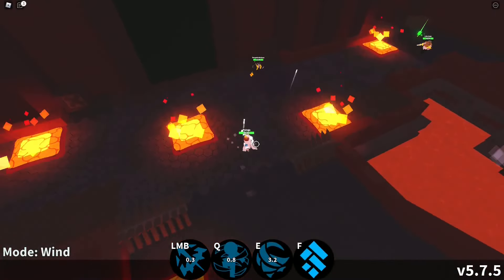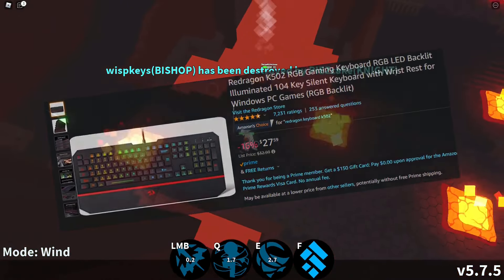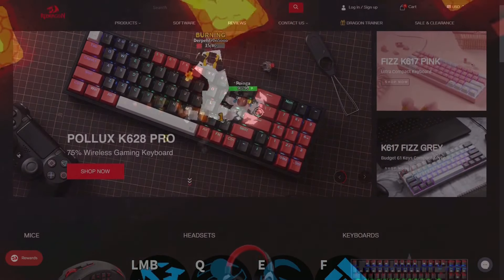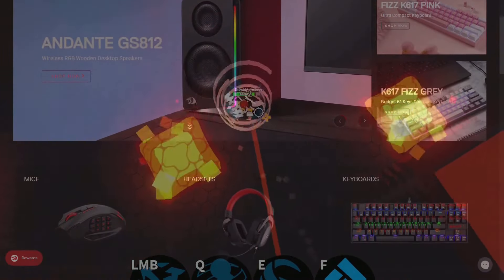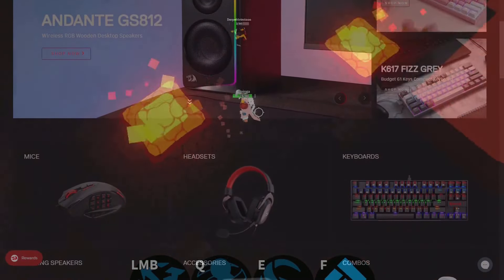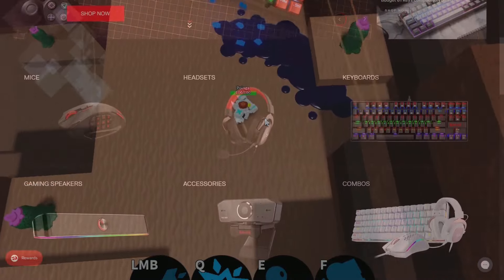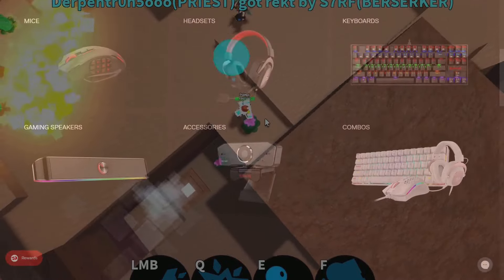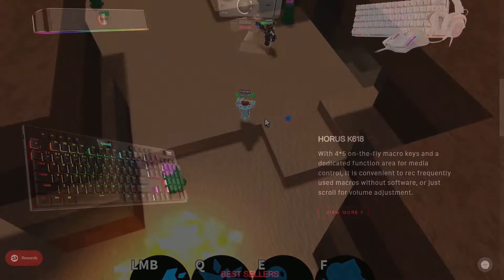The first keyboard I ever used for my PC cost me $25 and was from a brand called Red Dragon. They're a company that specializes in high-quality gaming gear that doesn't break the bank. I was so impressed that I asked Red Dragon if I could join their affiliate program — they said yes. So if you're interested in awesome gaming products for low prices, visit RedDragonshop.com and use code SHOTUS for 5% off at checkout. Now, back to the video.